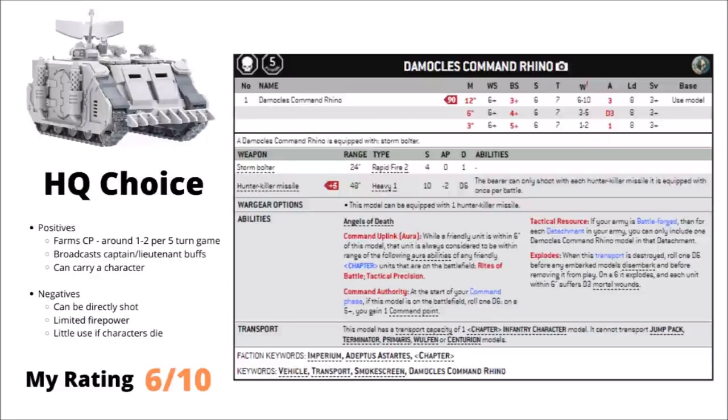The biggest deal is that buffing aura broadcast — if you have a captain and lieutenant on one side of the board, you could essentially have both characters' buffing ability on the second side as well to support another flank. The main issue is the Damocles Command Rhino has passable durability at best, with all the vicious anti-tank stuff in 9th edition; it isn't that hard to just shoot dead for the points. I've chosen to rank it 6 out of 10 — potentially very good buffing abilities, but certainly has its drawbacks.